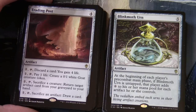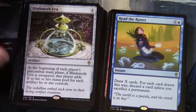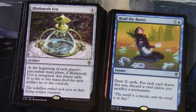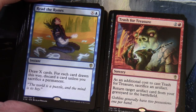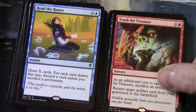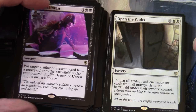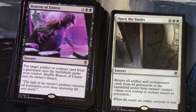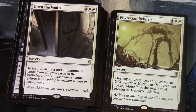Blinkmoth Urn: five, an artifact. At the beginning of each player's pre-combat main phase, if Blinkmoth Urn is untapped, that player adds colorless mana to their mana pool for each artifact they control. Read the Runes: X and a blue — draw X cards; for each card drawn this way, discard a card unless you sacrifice a permanent. Trash for Treasure: two and a red sorcery, additional cost sacrifice an artifact — return target artifact card from your graveyard to the battlefield. Beacon of Unrest: three and two black sorcery — put target artifact or creature card from a graveyard onto the battlefield under your control, then shuffle Beacon of Unrest into its owner's library. Open the Vaults: four and two white sorcery — return all artifact and enchantment cards from all graveyards to the battlefield under their owners' control.